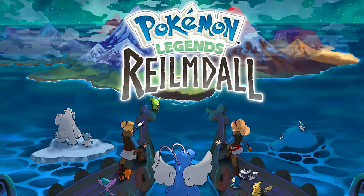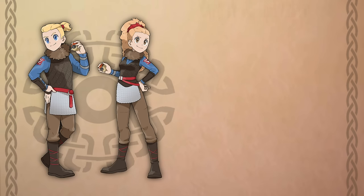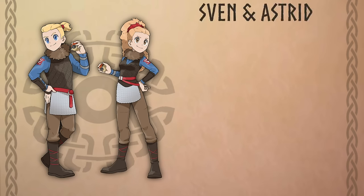This Legends project would introduce ancestors of classic Pokemon characters, as well as original characters from my Fakemon regions, primarily the Firin region, which this region will later become. Introducing the protagonists of Pokemon Legends Realmdoll, Astrid and Sven — these two heroes are meant to resemble the modern day Firin protagonists, Emma and Eric, as well as their mother, Professor Aspen, with some Viking elements incorporated into their designs.